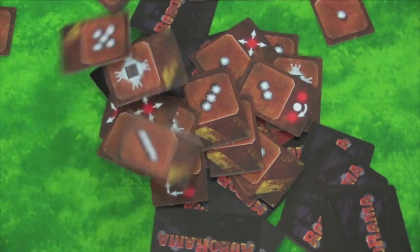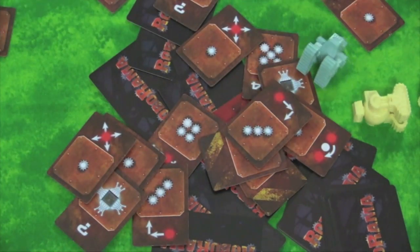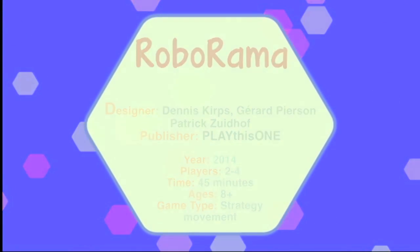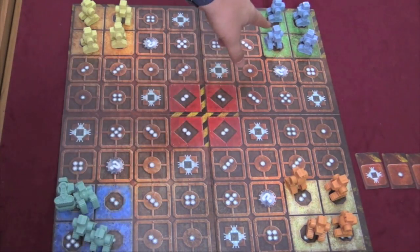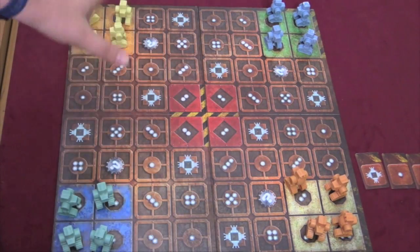With three levels of play and some absolutely amazing pieces, we can hope it's good, right? In Robo-Rama, there are three modes of play, but they're all essentially the same thing: get the robots of your color back to your area. So these green robots need to go back to the green color, these orange robots need to go back to the orange color, and so on and so forth.